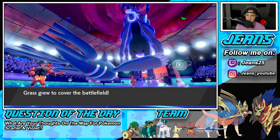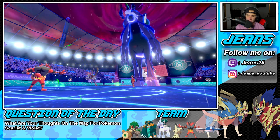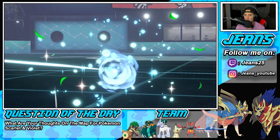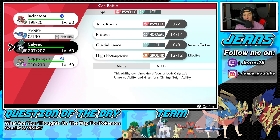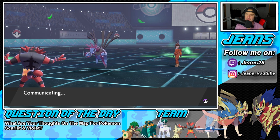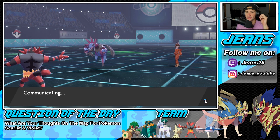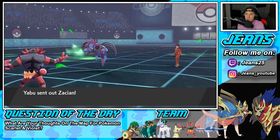He gets a crit — I think we were dead regardless. I think we Dynamax Copperajah and he can get some work done. Draco Chop flying in — big damage! That's a big time kill, we get a crit back, thank you game for handing crits back and forth. It's always nice when the opponent gets a crit but then it makes it up to you. I'm happy I brought Copperajah in. He has Dark-type Pokemon on the field so Calyrex is tricky. Copperajah G-Max — he's super bulky, can get after it.